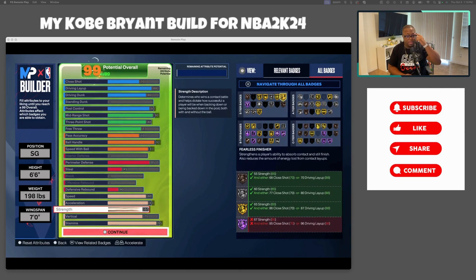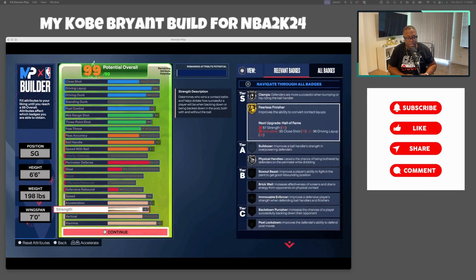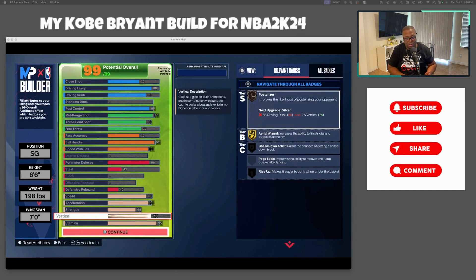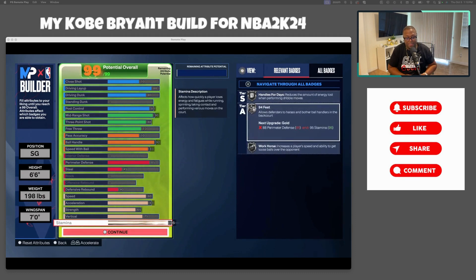You need 65 strength to get Gold Fearless Finisher — if you're taking it to the rack you want to finish through contact. Vertical is at 75, which gets you Aerial Wizard on gold and even a Bronze Posterizer, so you can get some good driving dunks. Stamina is 95 so you get at least Silver Handles for Days.